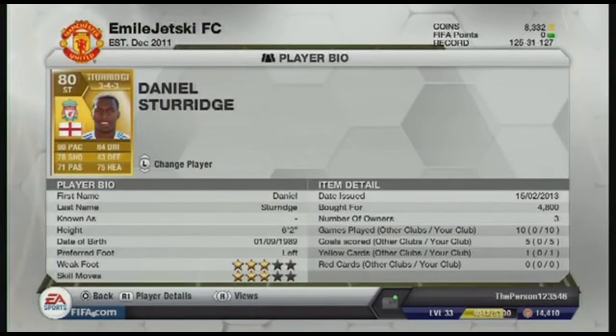Up front we have Daniel Sturridge, the newly transferred Daniel Sturridge, with 90 pace. He's six foot two and is an absolute beast on the ball. Attacking anywhere, he will just do anything that he needs to do — he scores loads of goals and has great heading too. That's pretty much the whole squad builder today.